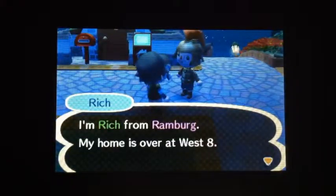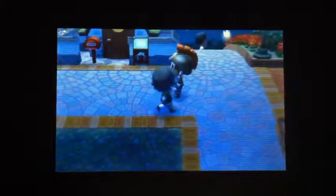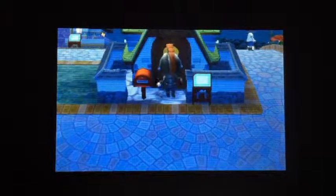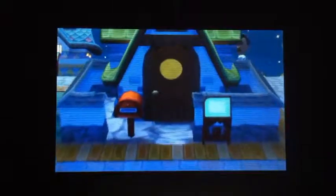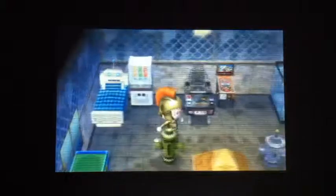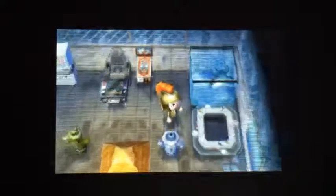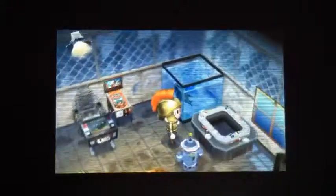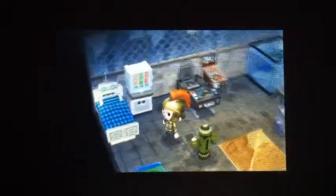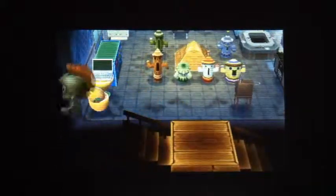First we're going to talk to Rich in Ramburg. We're going to jump in his house right here. This first room is kind of okay. He's got a bunch of little geodes right there, or whatever you call it. He's got a shark. He's got a sushi table — conveyor belt moves around. It's kind of cool. It's alright. Not my taste.